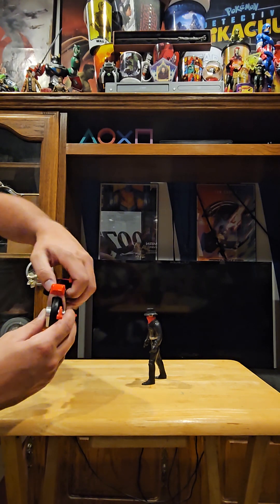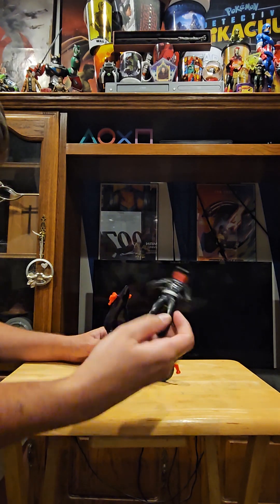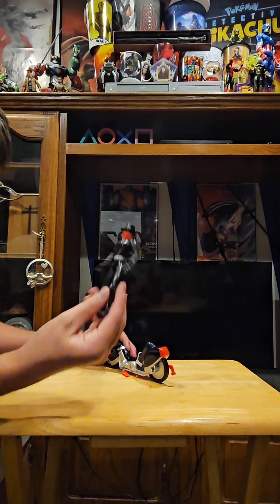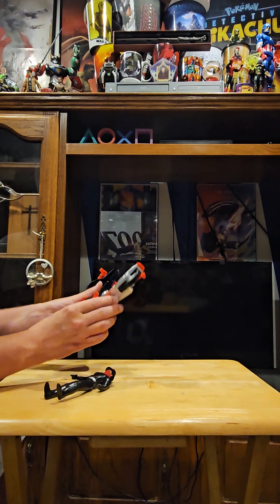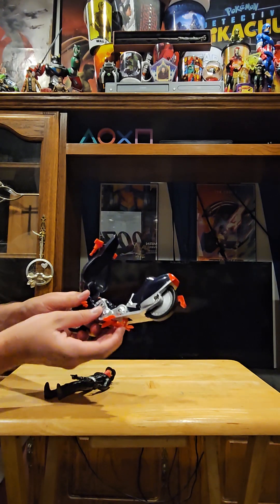Let's get into the cockpit here and open this guy up. Here's the Shadow figure — my brother had this when he was a child. Unfortunately he opened it when he was little, so it's missing the cape and the guns, but hey, I still have him to this day because I played with him a ton. It does come with a kickstand, so if you're displaying it, it actually does help a little bit.